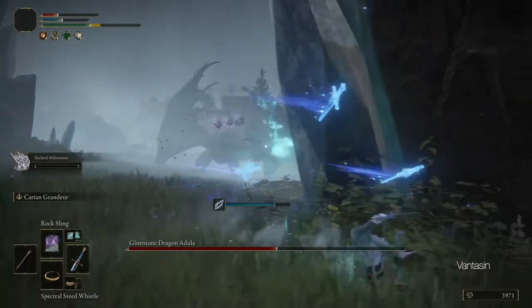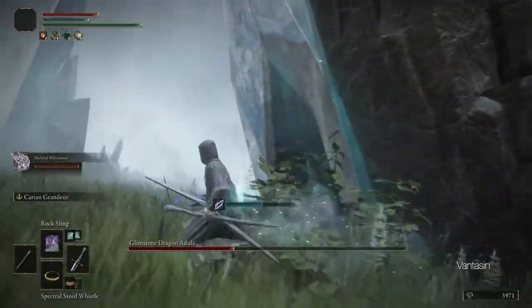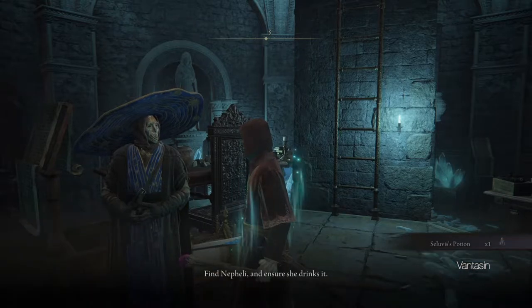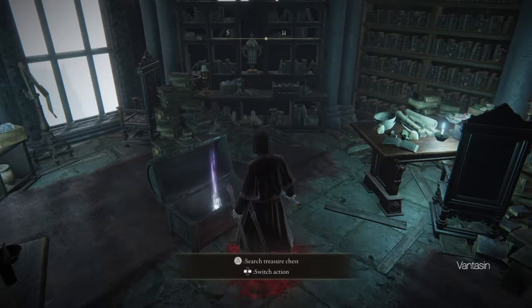We can then head outside to find the dragon still hanging around, so as with all dragons we should aim for its head and bonk it with Rocksling. Once the dragon's health gets low enough it will fly away in fear. We can then proceed to Seluvis's Rise to talk to Seluvis to begin his quest, and at the top of Seluvis's Rise we will find another memory stone.